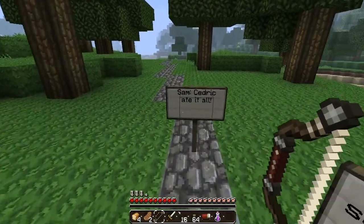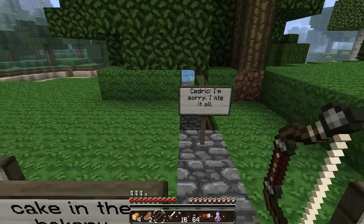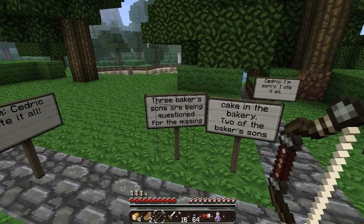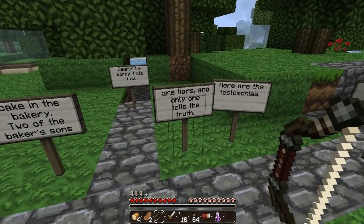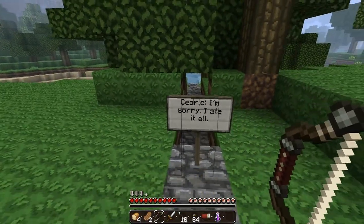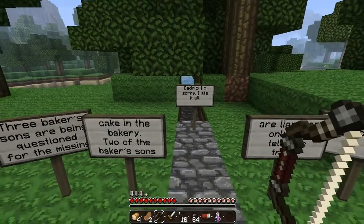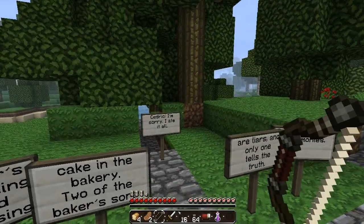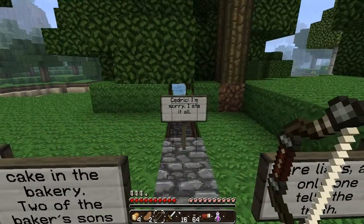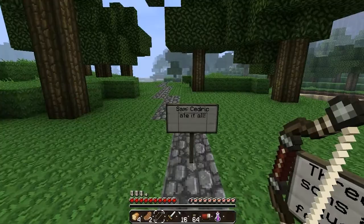Oh, this is one of those rhyming maps. 'The three Baker's sons are being questioned for the missing cake in the bakery. Two of the Baker's sons are liars, and only one tells the truth. Here are the testimonies.' Sam said Cedric ate it all. Cedric says 'I'm sorry, I ate it all.' And Vince says 'I saw Sam eating the cake.' Vince and Sam blame Cedric, and Cedric's accepting the blame — maybe Sam and Cedric are lying, because Cedric's taking the blame for Sam. So let's go Vince's way.